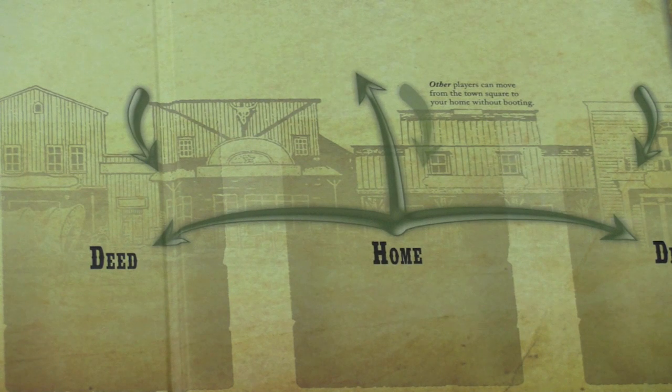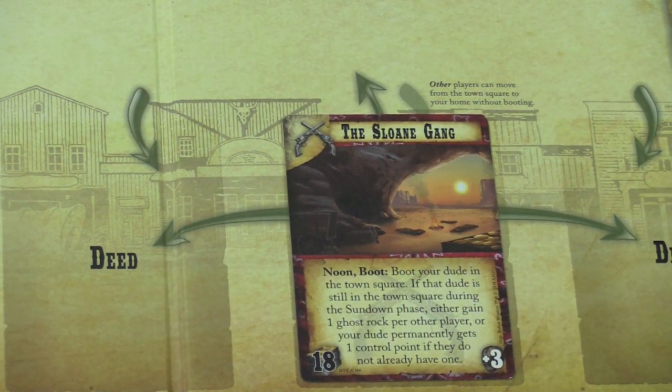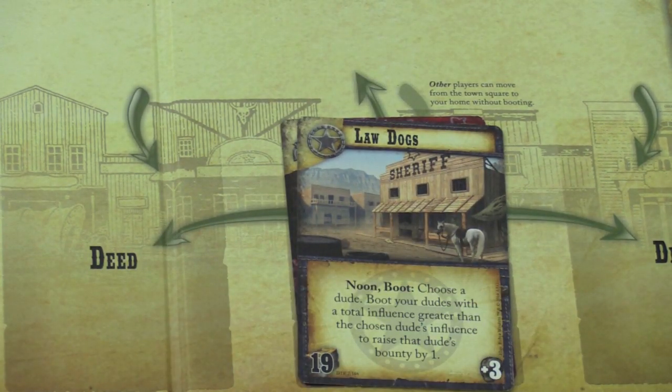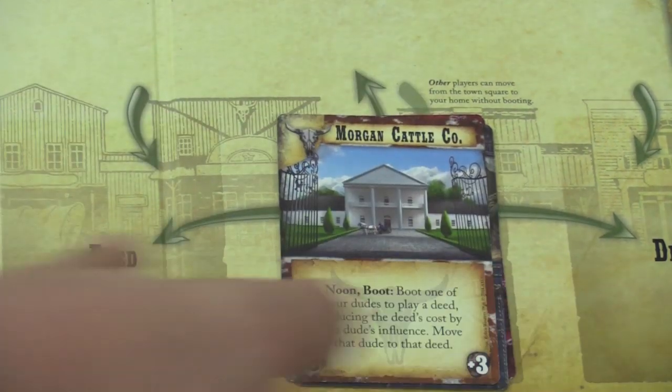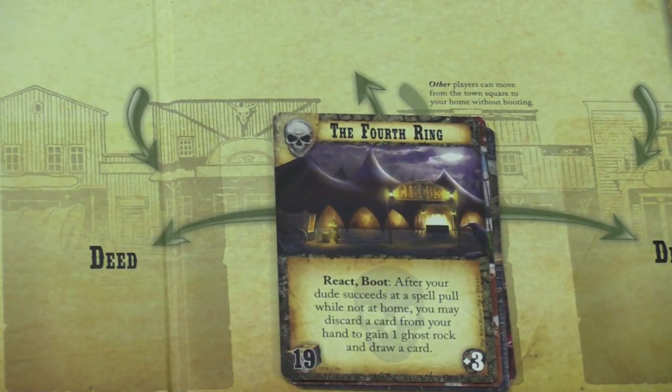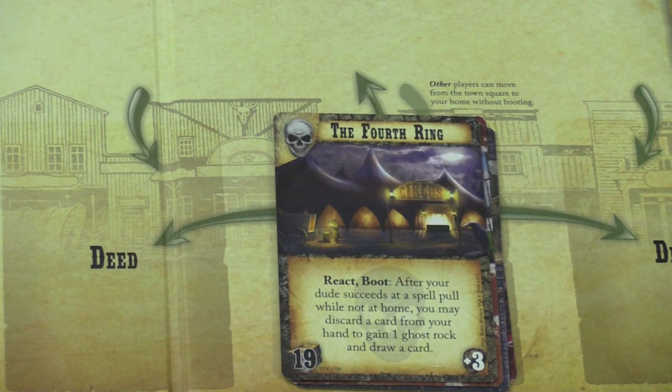There are four outfits that come in this set: the Sloan Gang — think of them as your outlaws; the Law Dogs — the good guys; the Morgan Cattle Company, who are ranchers but also have guys who experiment and make weird steampunk-type guns; and the Fourth Ring, which is a weird supernatural circus.